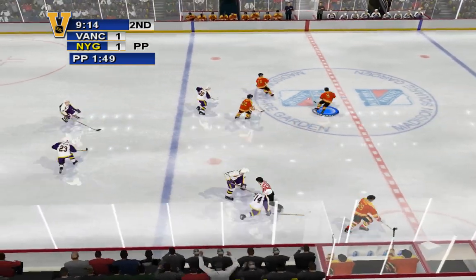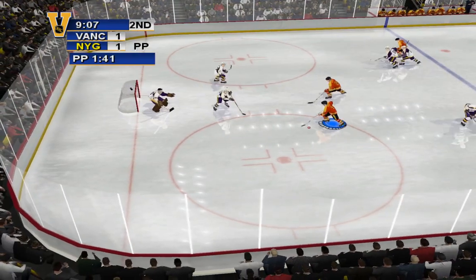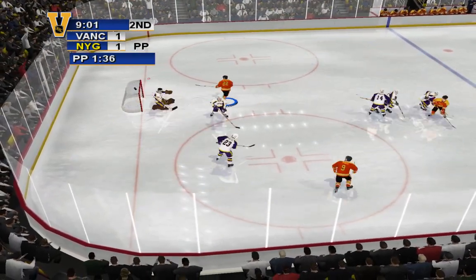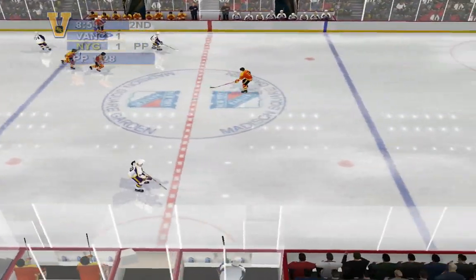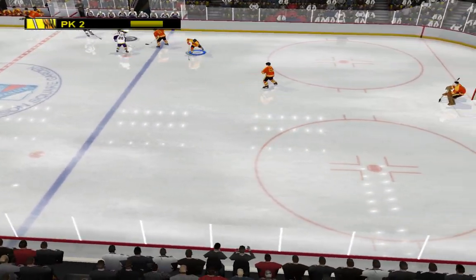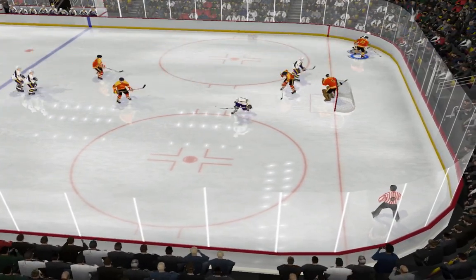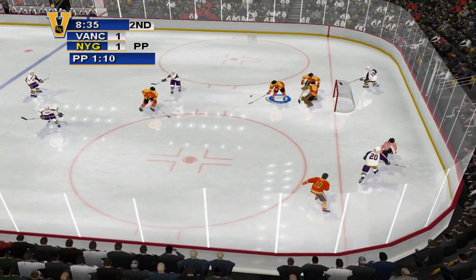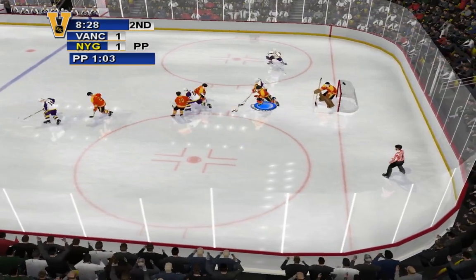They're getting ready for the face-off. The face-off goes to Vancouver. Hard shot — Peach turns him away. Shot quickly. Brown takes control of the puck. Vancouver puts its number two penalty killing unit out. Mike, wrist shot — saved by Parent.